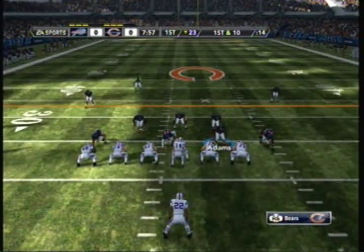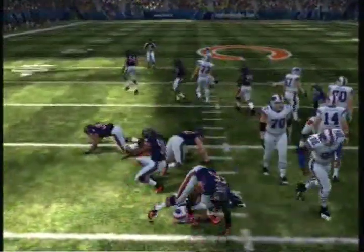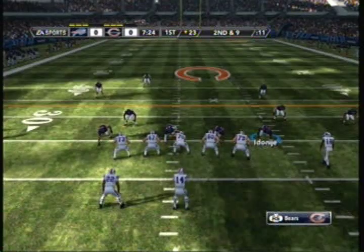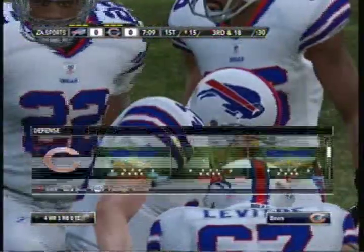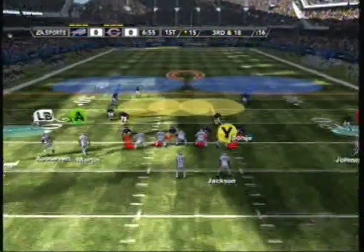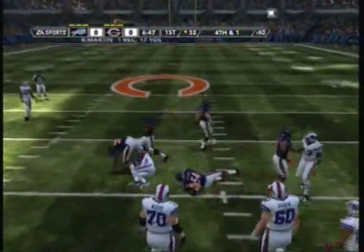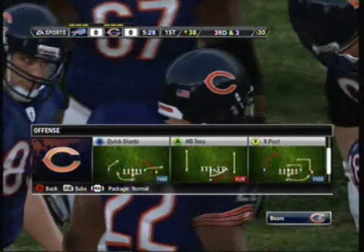Here we go, the opening kickoff. You guys, if you didn't know already, I really like to stop the run. I really just don't like them to pass — they can pass all they want, but I really want to stop the run. This is probably the only time I show you all three downs in a row. I get a sack right here. Bears defensive line is pretty good with Julius Peppers, Israel Idonije, and Adams. Here we go again, third and 18, ball on about the 15-yard line. They're going to get a pass but come up about a yard short. Good job by my defense forcing a three-and-out.